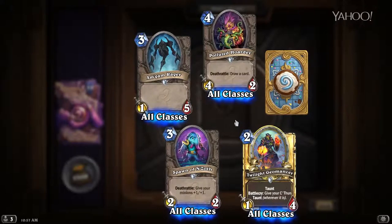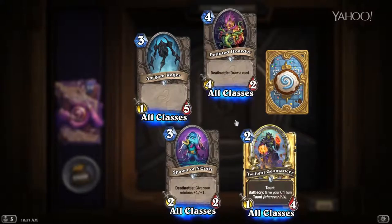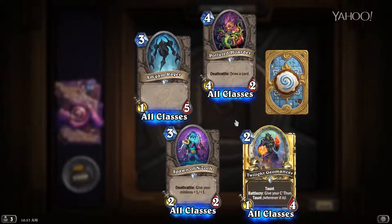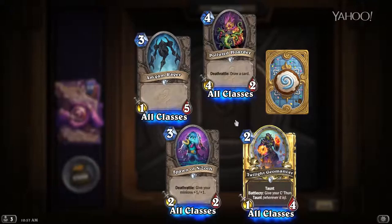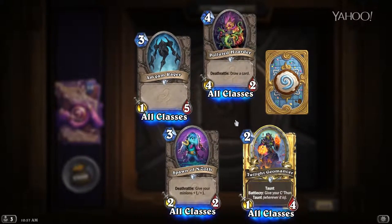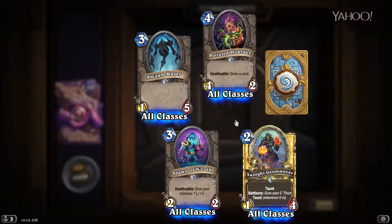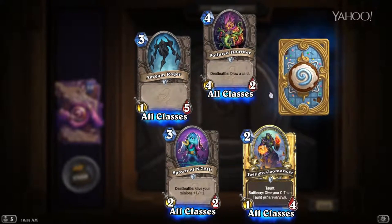Twilight Geomancer — two mana for a 1/4, Taunt, Battlecry: give your C'Thun Taunt. As a body by himself — a 1/4 for two mana with Taunt — that's actually a really good way to slow down aggro decks. And if you're looking to get your C'Thun as big as possible, not a terrible option. Having your 20/20 C'Thun have Taunt doesn't really matter all that much, but why not? I have a golden one now — that's fun.